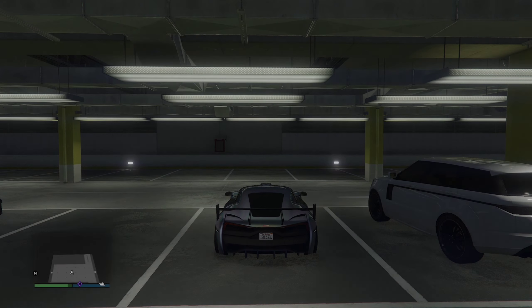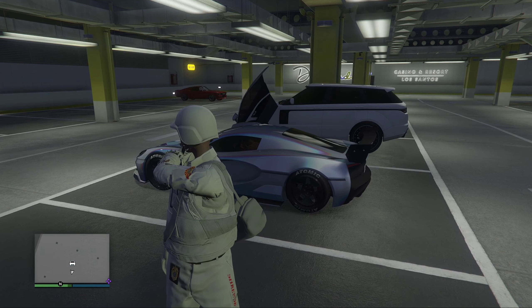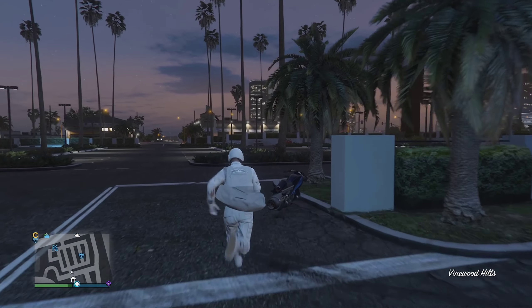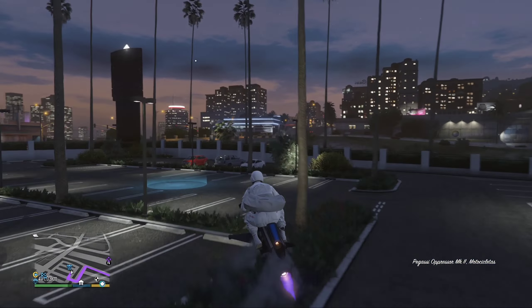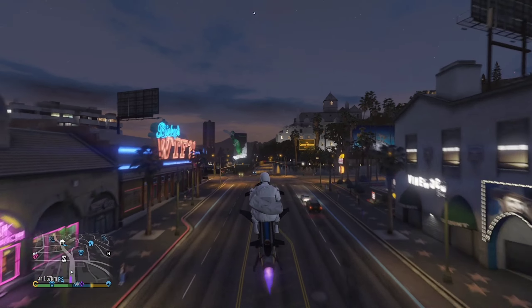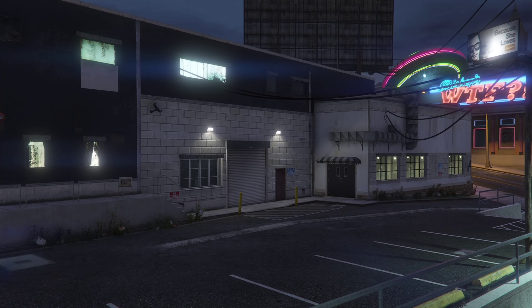Vamos a usar nuestro Magic Slope. Vamos a empezar directamente aquí en el estacionamiento del casino. Vamos a pedirle a nuestro amigo que suba nuestro vehículo personal y ahí se va a quedar todo el tiempo hasta que nosotros le digamos que baje. Nuestro amigo ya tiene su Opresor, el cual nos va a estar sirviendo para dirigirnos a nuestro club nocturno. Este método lo puedes hacer en vieja generación desconectando internet, abriendo YouTube, Spotify, lo que tú prefieras. También lo puedes hacer en nueva generación.